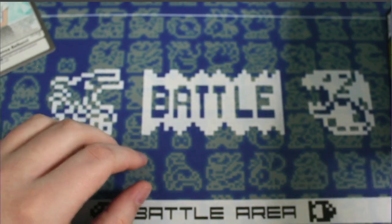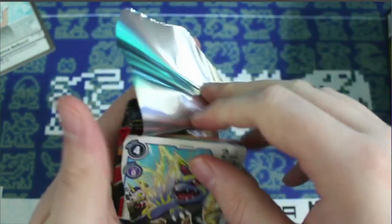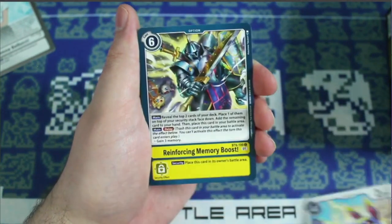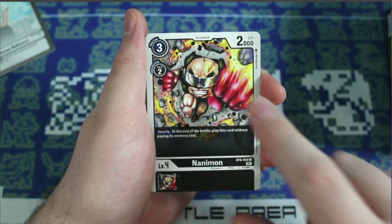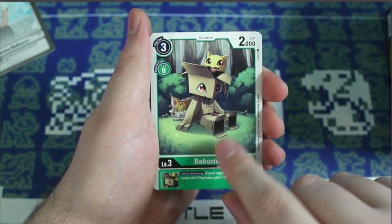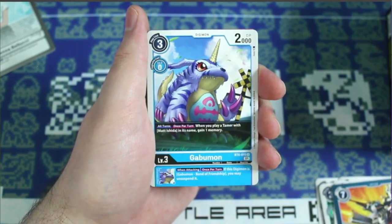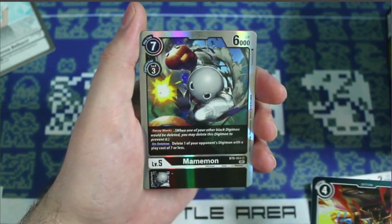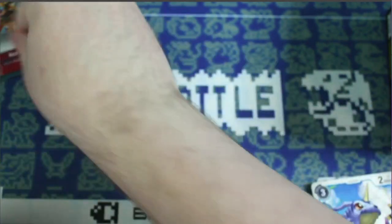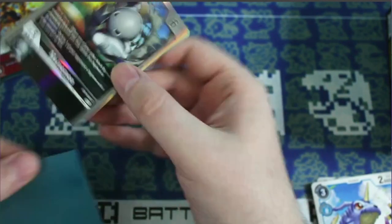Already very pleased with the results — this is only the third booster pack. We got a Lekmon, Reinforcing Memory Boost, Nanimon, Deltamon, Eightmon, Bakumon — he's a cardboard box, pretty cool — BigMamemon, Agumon, Gabumon, RedVeedramon for the rare, and a hit: Maimmon! That's the second SR of the box. Let's get it packed up in a Dragon Shield.